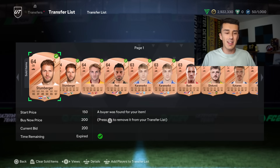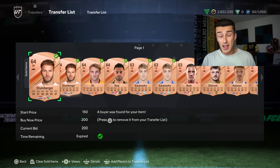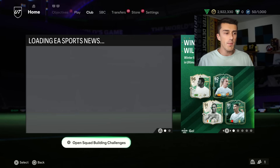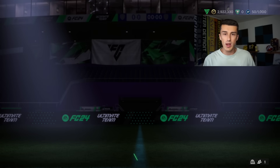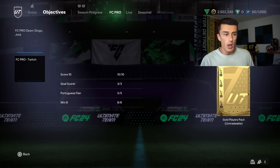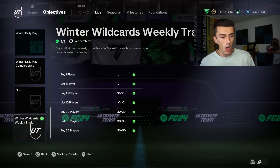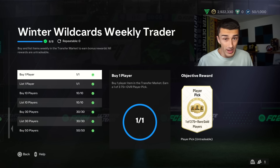Before we get into the overall market, let's talk about a new glitch that might still work for you guys by the time you watch this. It's big for any of you that have notifications on, because as of the time I'm recording this, this still works. If you go on to the market and buy 50 bronze cards, then list those 50 bronze cards as well, you're going to complete the objective which is Winter Wild Cards Trader.